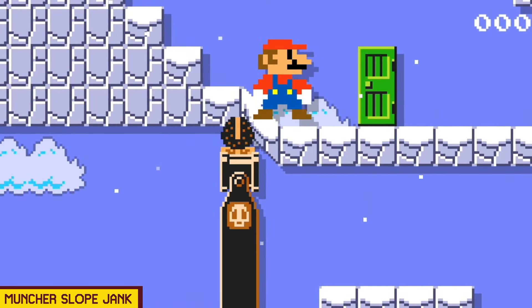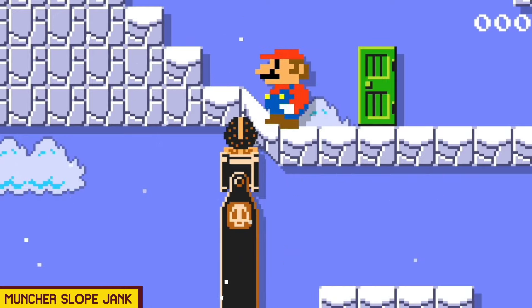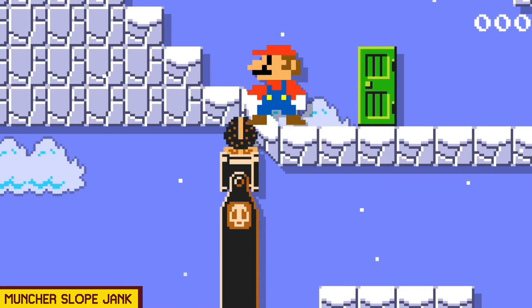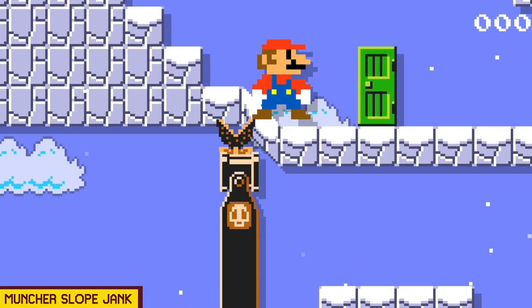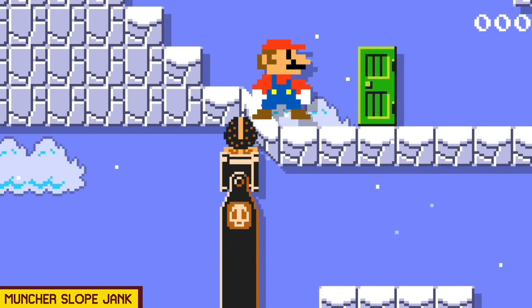You see this little stutter that happens when I walk into the slope — that is me touching the muncher without taking damage, which is pretty interesting. Because it should make me take damage. Right now I am standing on top of the muncher with no damage being taken, which is pretty cool.